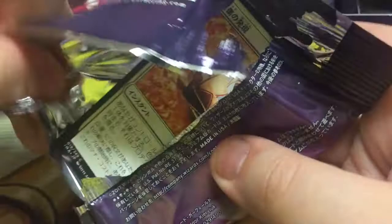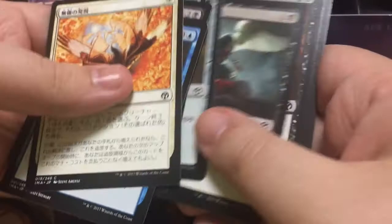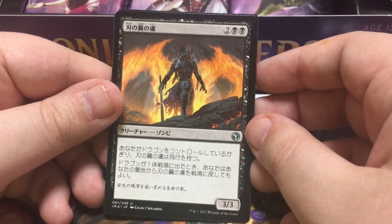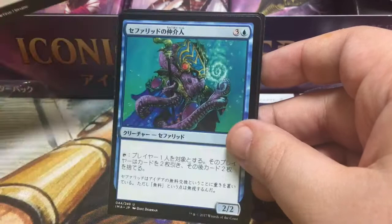Alright, I'm having fun — let's see if we can get a sweet rare or two. That would be nice. You know, we'll see. I don't like to kvetch about pulling money — that's not my thing. So what's this? I think — it's Bladehold something. It's if you control a dragon, it gets flying and it's a zombie. And Cephalid something — okay yeah, when you tap him you draw two and discard two.